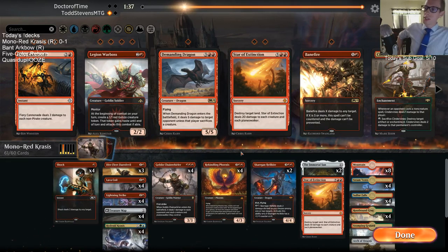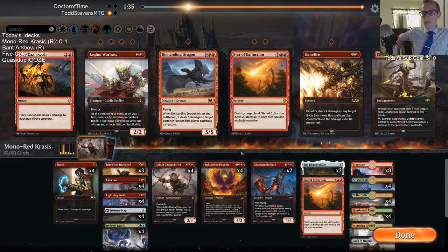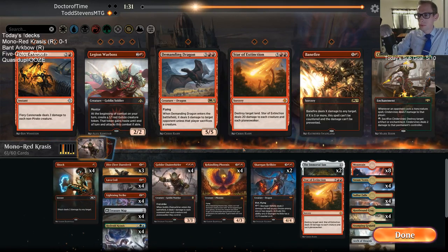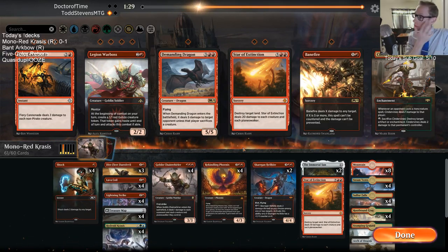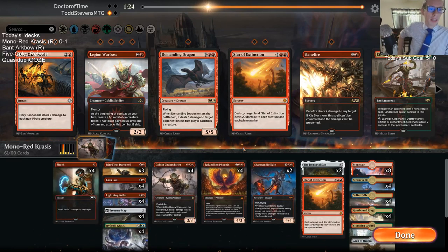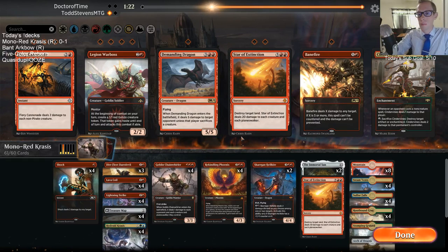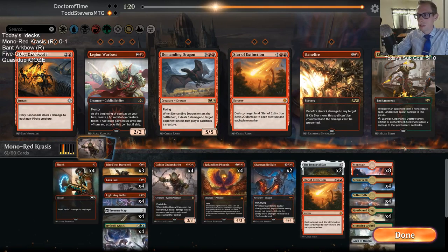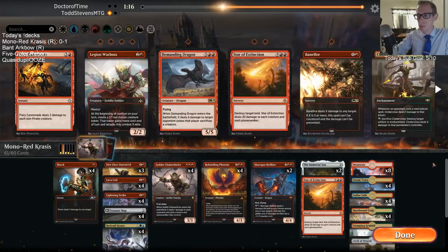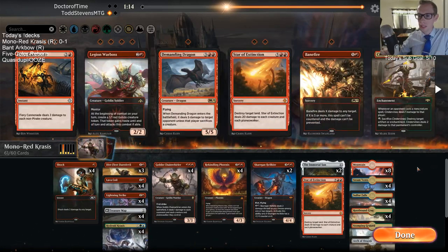That Star of Extinction really saved us that game. Dominaria had Lightning Bolt — some people call it Wizard's Lightning, but it's Lightning Bolt. I don't think that's going to be reprinted.